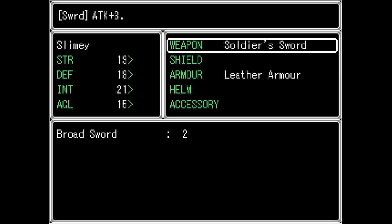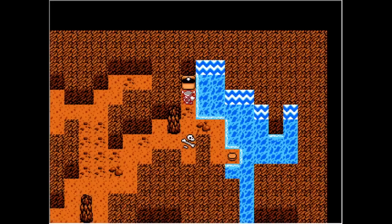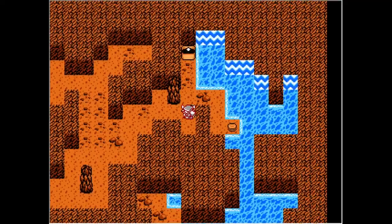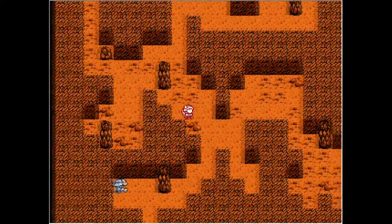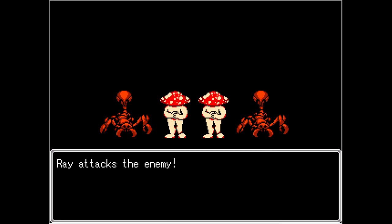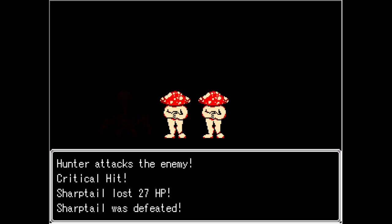I still want somebody to be poison immune — I want my slime to be immune to poison. I don't think any of these enemies were really that difficult. I'm just a little worried there are four of them. Critical hit — that's nice.